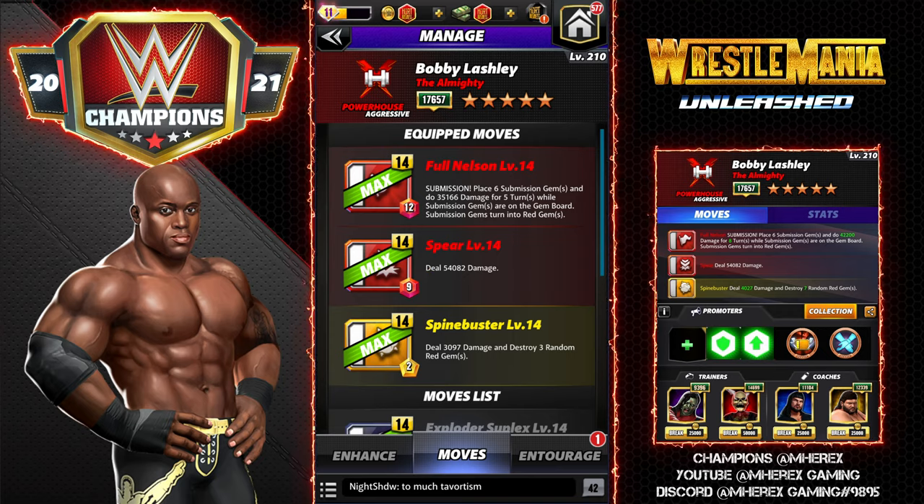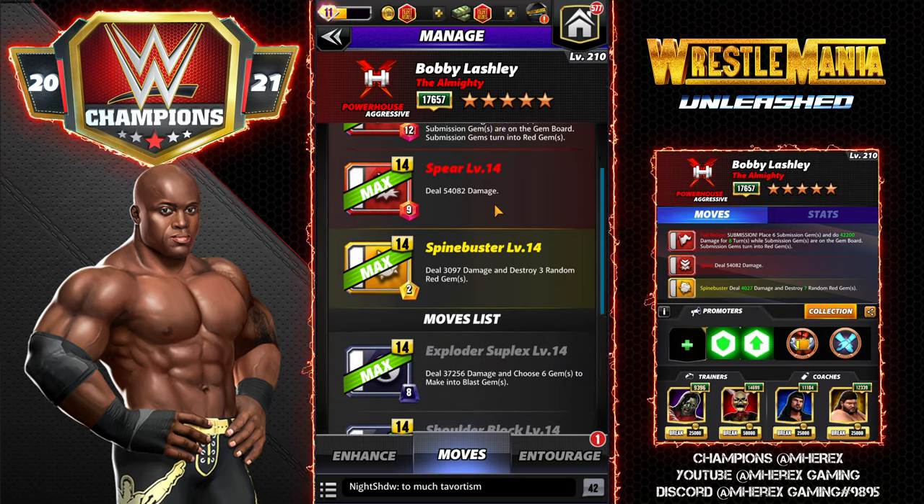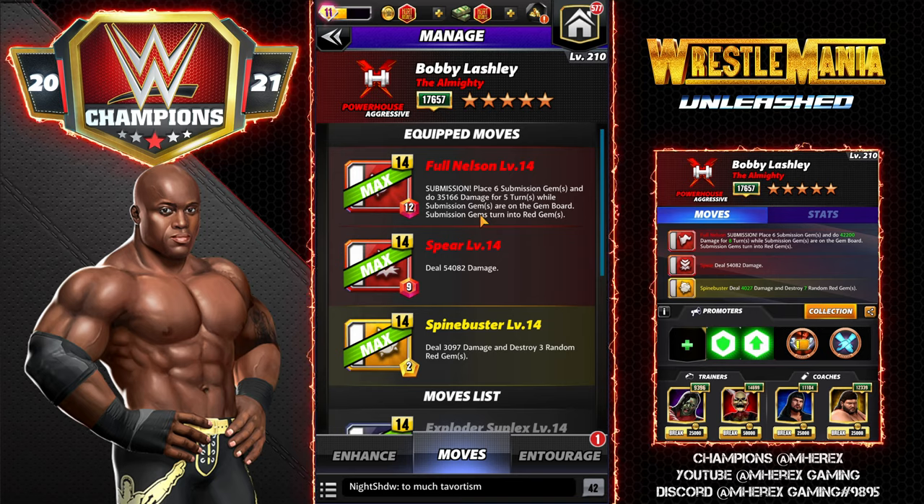The first three-star build runs with the Full Nelson, also known as the Hurt Lock in WWE. It's a submission, 12 MP red, places six submission gems and does 35k damage for five turns — acts like the Cena sub. It's a choose-red, so when you put it down it turns the gems red right away. Then the Spear at 9 MP red deals 54k damage, and the Spine Buster at 2 MP yellow deals 3k damage and destroys three random red gems.